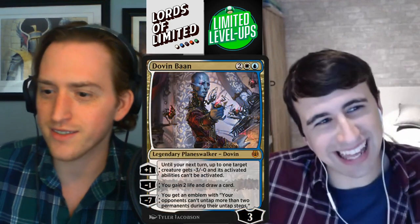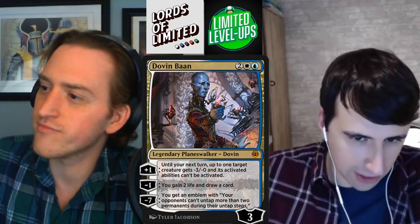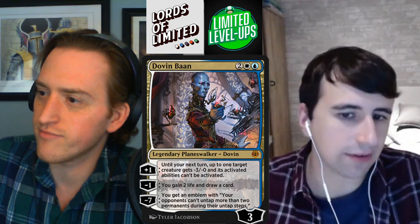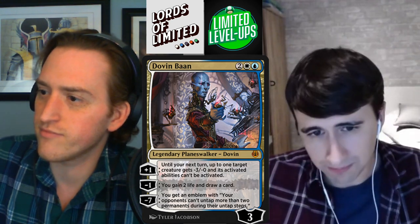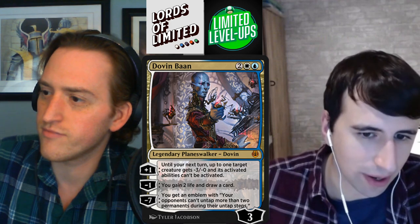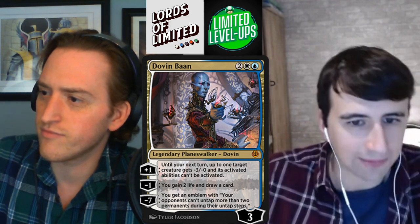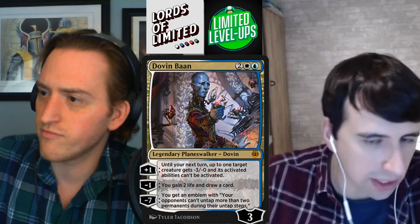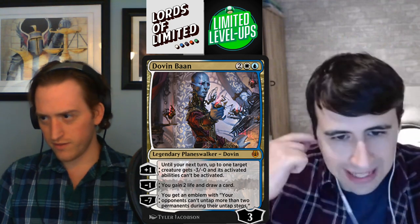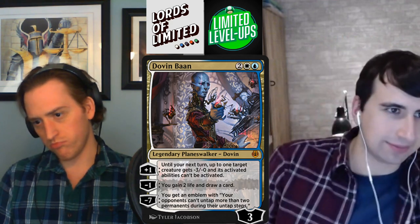All of our disagreements are behind us. Next one, we have Dovin Baan — two white-blue for a three-loyalty planeswalker, not that much to start with. Plus one: until your next turn, up to one target creature gets -3/-0 and its activated abilities can't be activated. Minus one: you gain two life and draw a card. Minus seven: your opponents can't untap more than two permanents during their untap step. He doesn't come in with a lot of loyalty. His plus locks something down and takes it out of commission — he protects himself pretty well. Minus one, draw a card, is fine. The ultimate takes a while to get there and isn't that good when you get there. He's like a B-level planeswalker. Yeah, I'm down with B.